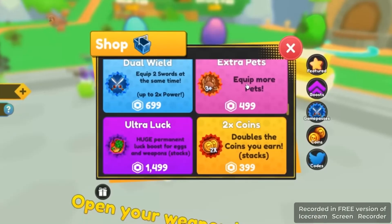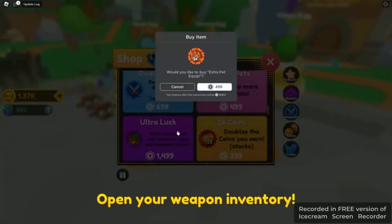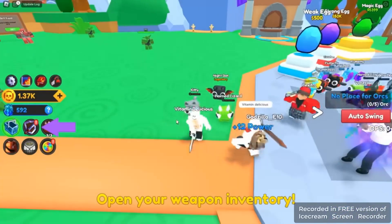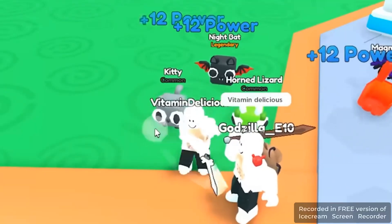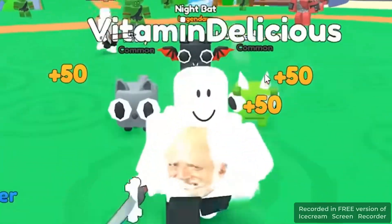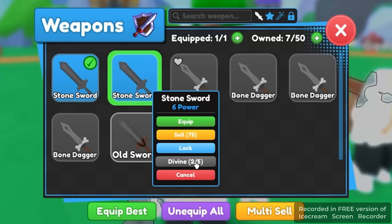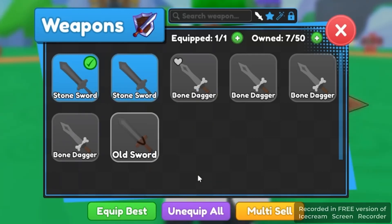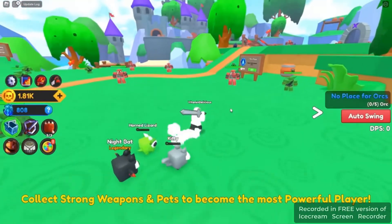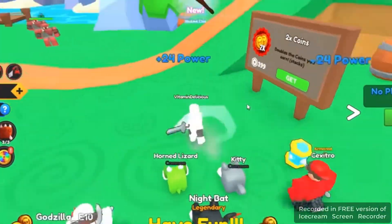I can only equip three pets at a time. More pets would help me get ahead quickly, but I'll be completely free-to-play today — other than the auto swing. I could turn on my auto clicker, but I won't. I'll suffer with you because I am a man of the people. Stone sword has six power, let's equip it and sell the others.